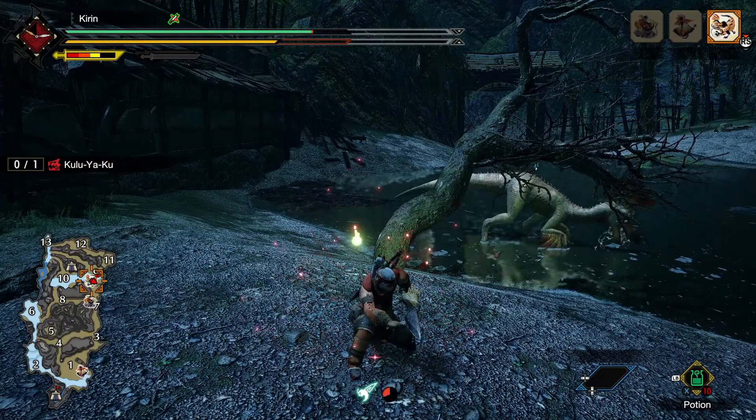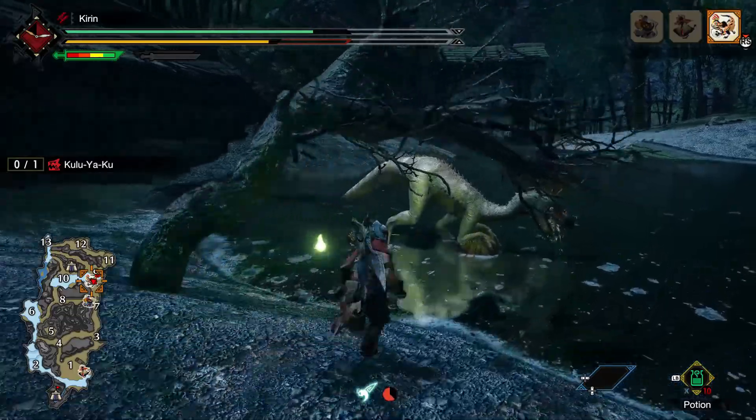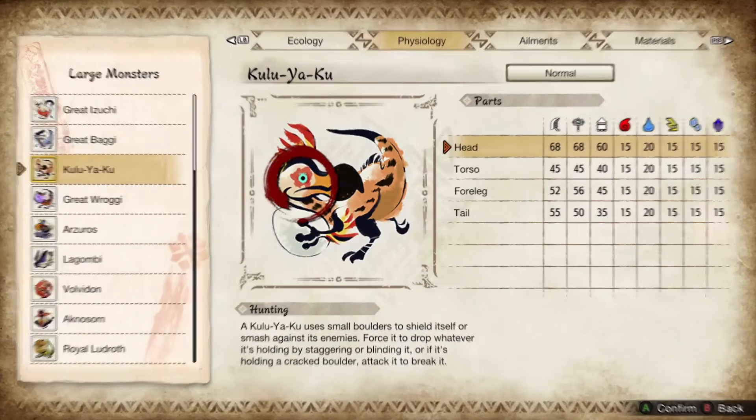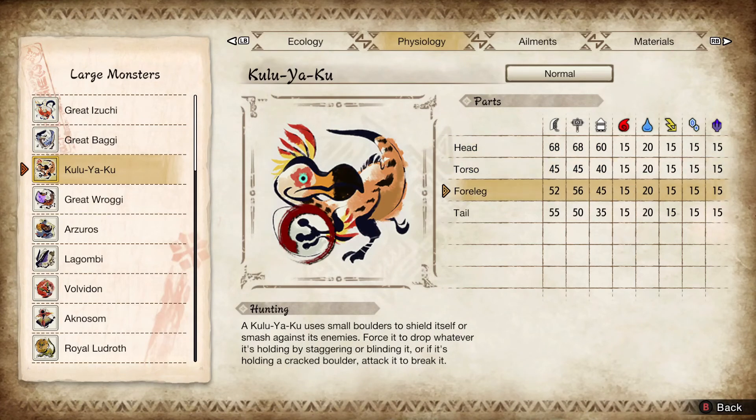I don't want to call him a pushover, but he isn't the most challenging large monster in the game — though early on when your armor is relatively weak he may pose a bit of a threat. Moving on to his physiology, he's got four parts you can attack: his head, torso, foreleg, and tail. Of those four, the only two parts you can break are his head and his foreleg — his tail definitely does not sever.